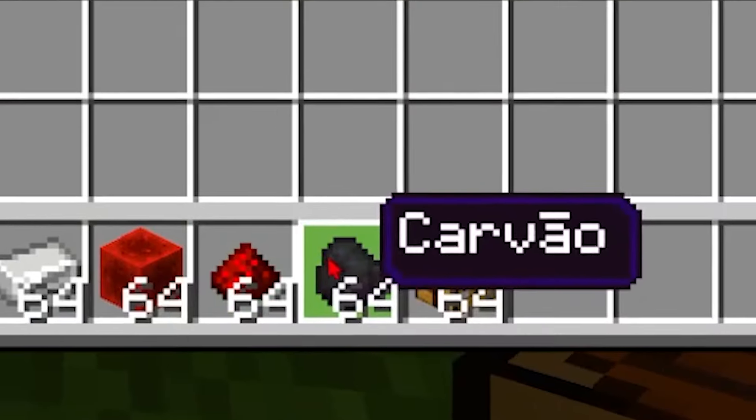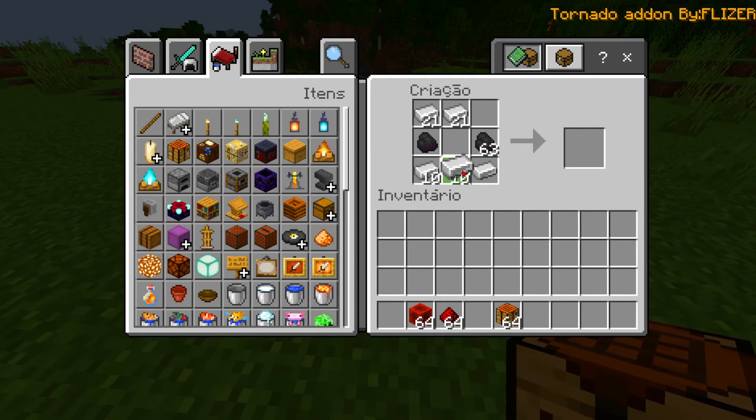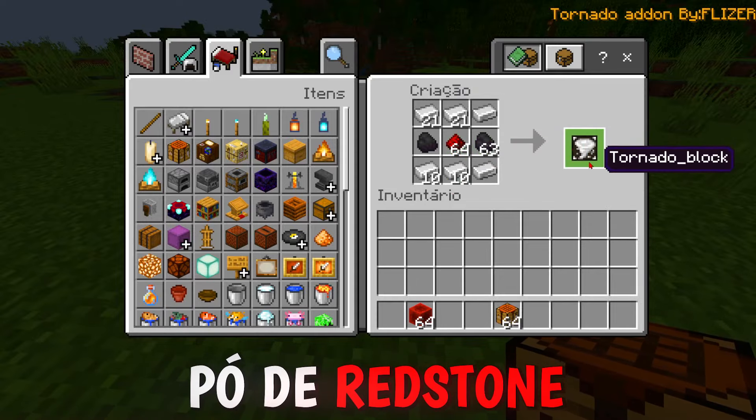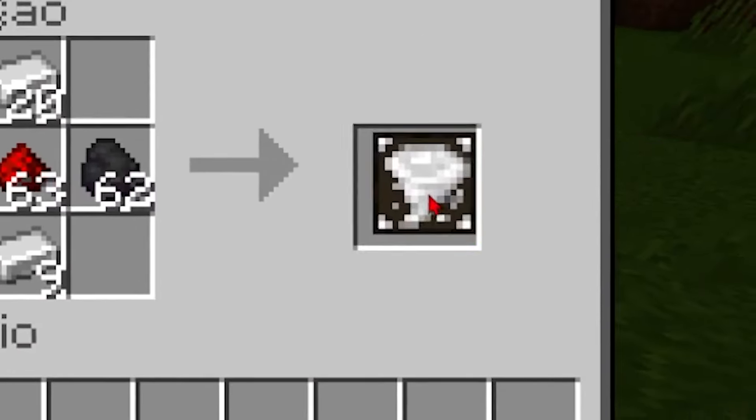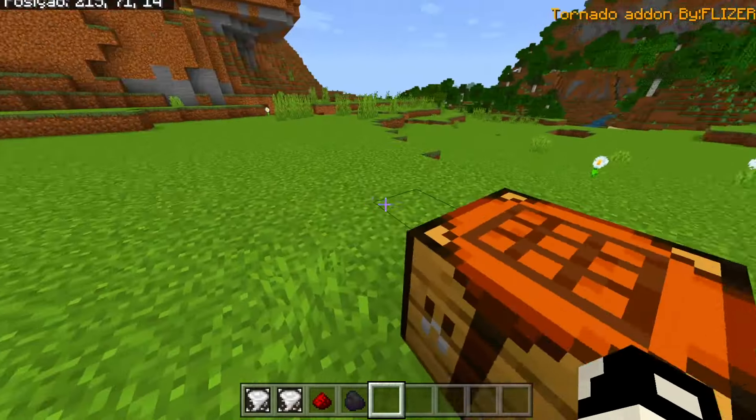We're going to be working here at a crafting table, putting the carbon on the side, adding some wood. In the middle, we add the redstone dust. Look how cool that is! But I'm not going to craft just one — to make this tornado even more awesome, I'm going to craft two and place two tornadoes in the world. It's going to be really cool!